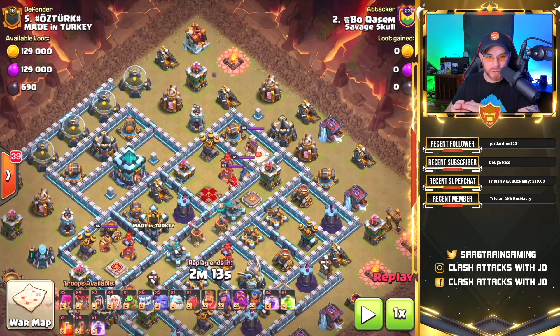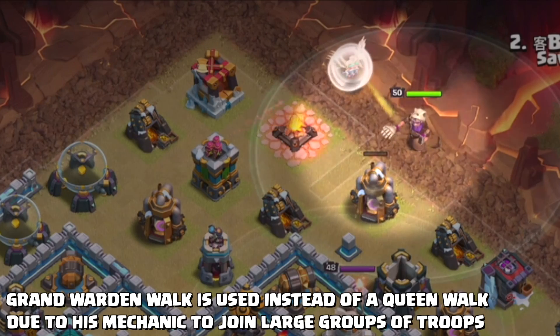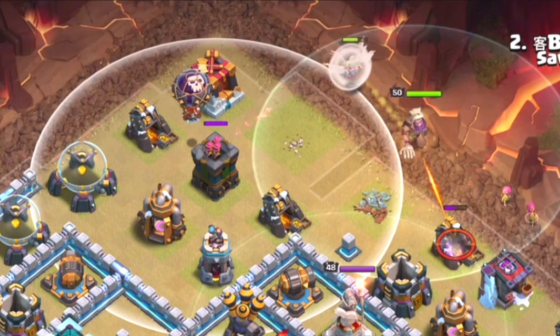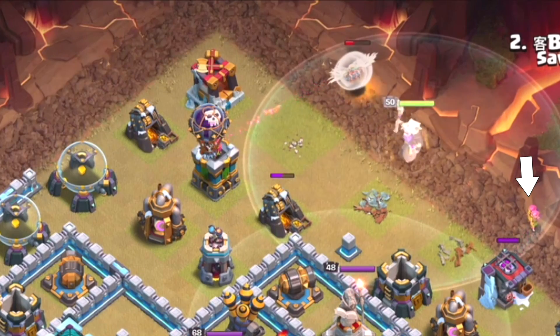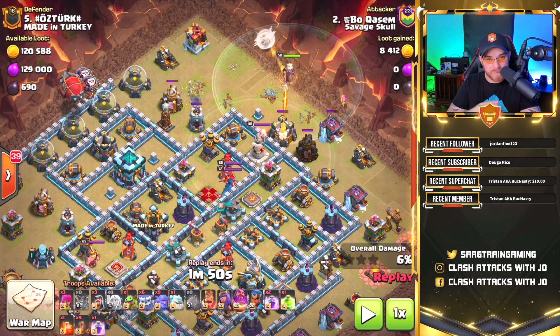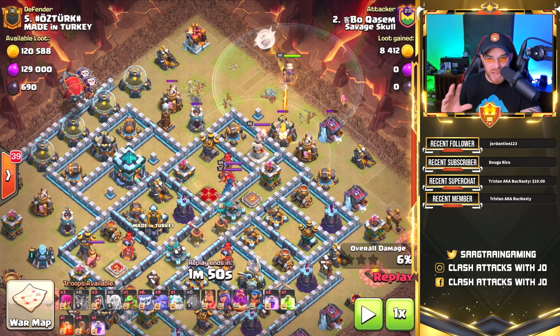Based on the first replay, we know the battle blimp is going to target the town hall's location and pull clan castle troops. But we need funneling to ensure success. On the far right side of the screen, the grand warden walks first to clear buildings so the yetis and bowlers go inside the base. The archer tower is targeting the healers, so balloons are used to take care of it.